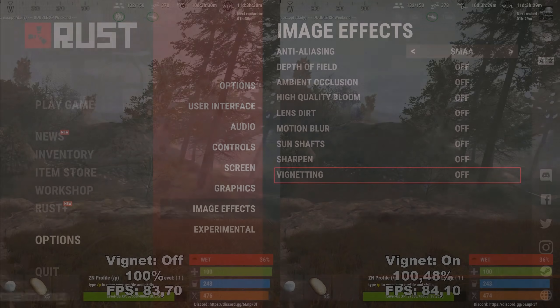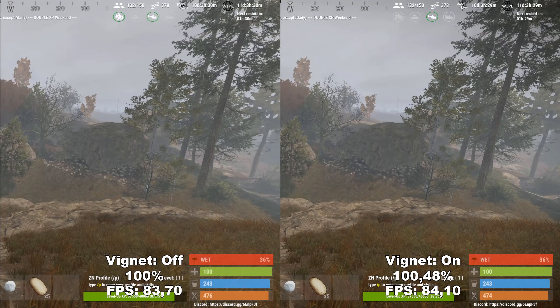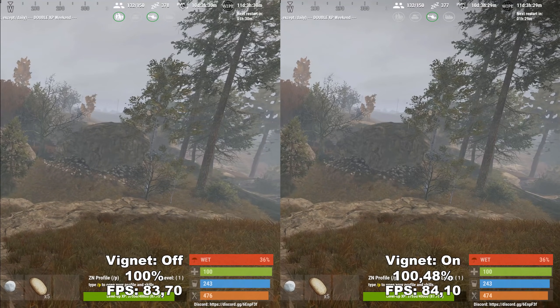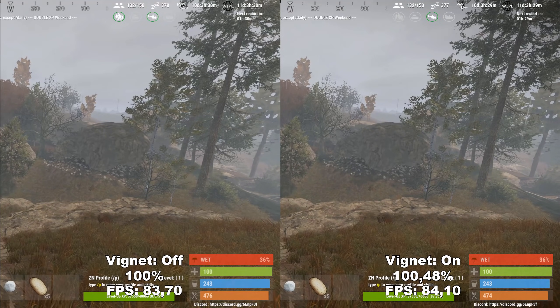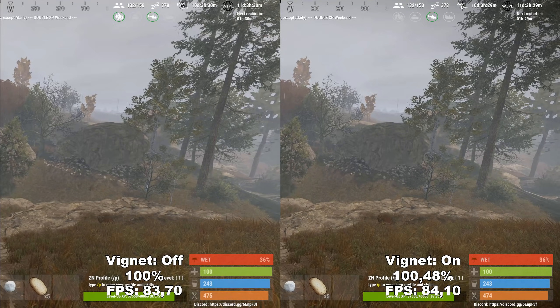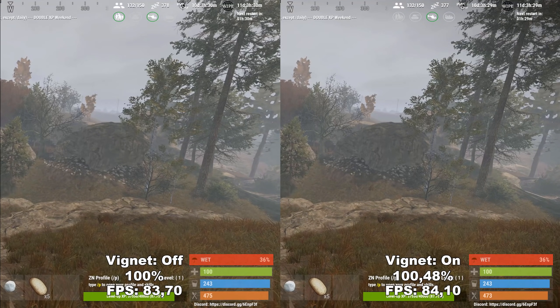Next up, we have Vignette. Vignette reduces the light at the edge of the screen to add a more cinematic effect to the game, meaning the edge of your screen will be a little bit darker compared to the rest. This doesn't affect your performance at all, so it's a personal preference — if you like the look, enable it; if you don't, disable it.